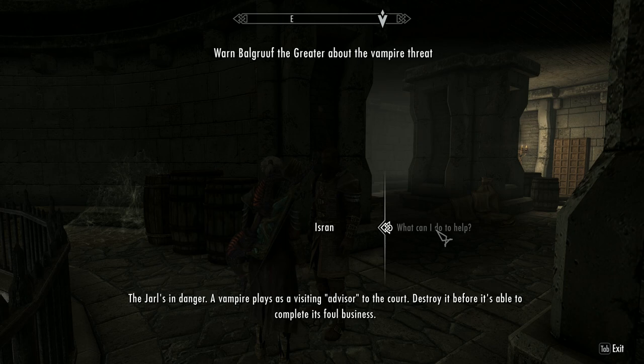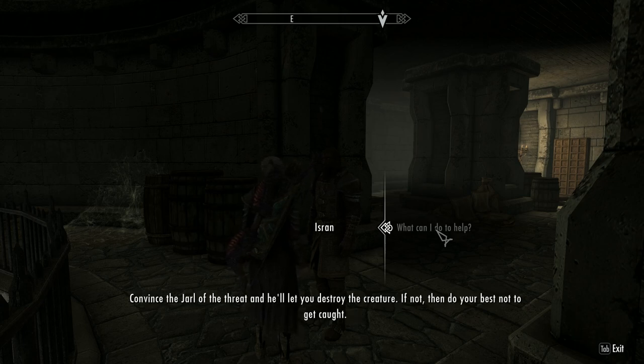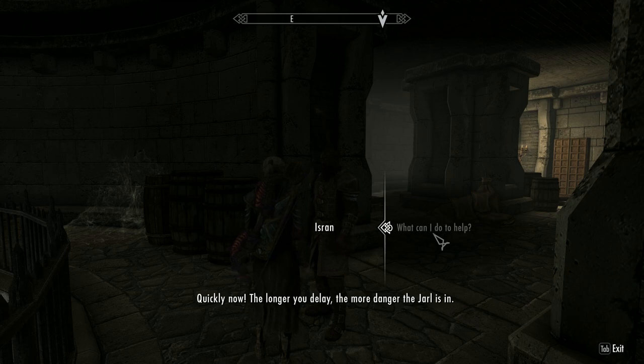The Jarl's in danger — a vampire poses as a visiting advisor to the court. Destroy it before it's able to complete its foul business. But be warned: the Jarl's guards are unaware of the threat and will treat violence against this advisor as a crime. Convince the Jarl of the threat and he'll let you destroy the creature. If not, do your best not to get caught. The longer you delay, the more danger the Jarl is in.